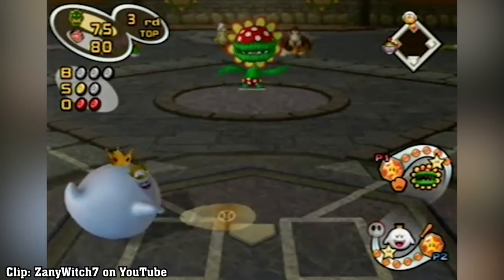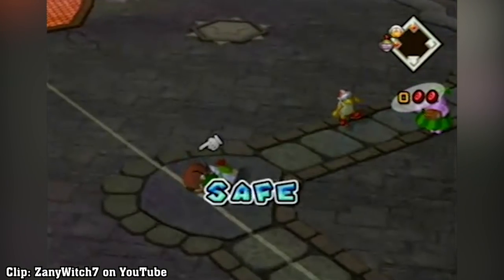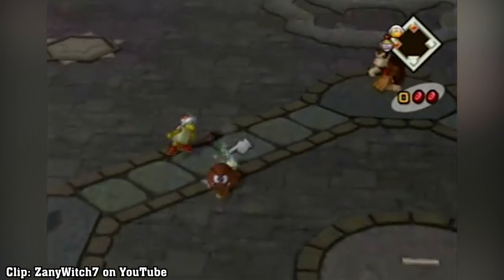Runner's Animation Glitch. Occasionally, the runner on second base takes the on-base animation of the batter, leading to some hilarious glitches. There is currently no known explanation for this glitch, and it is still unknown how to reproduce it.